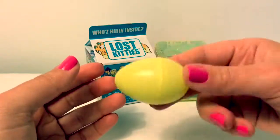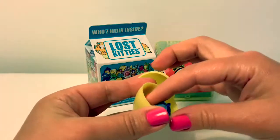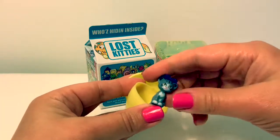Next is the yellow egg. In Spanish, yellow is amarillo. Oh look, it's a little kitty cat.